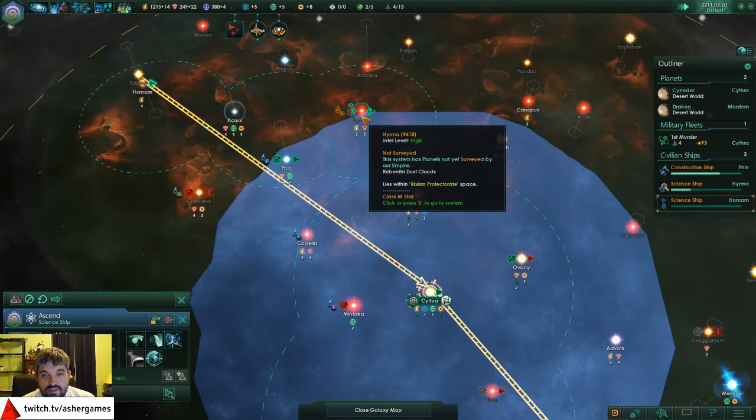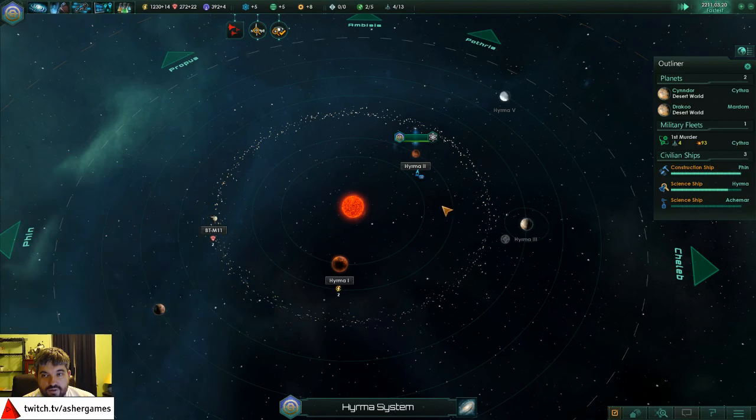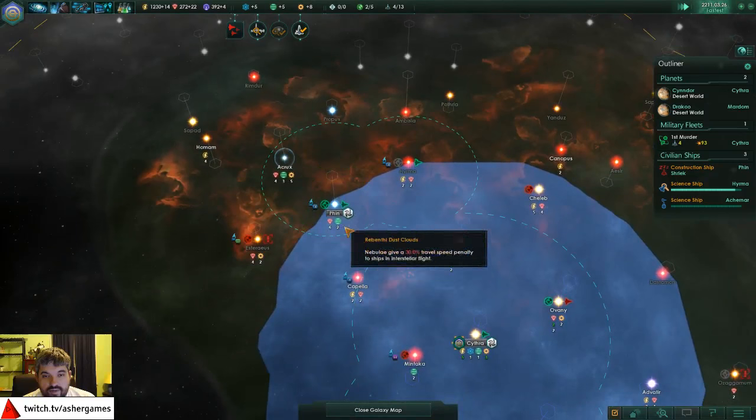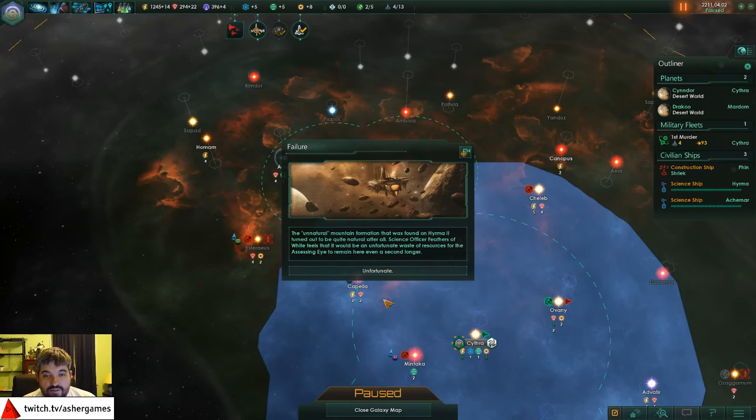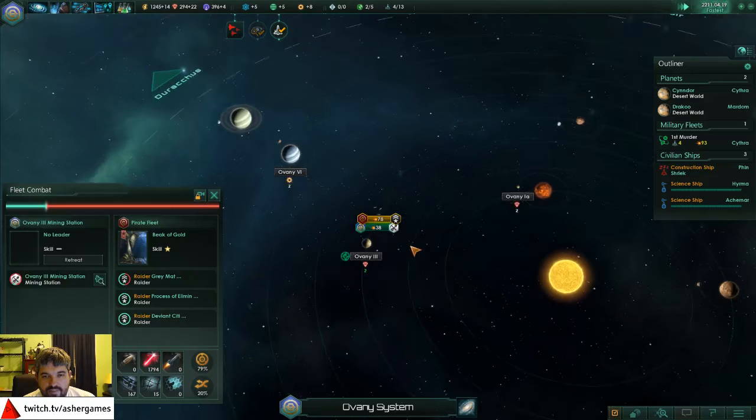We have potentially another desert world too. We're doing pretty well for ourselves - size 24. We have our picks right here. The natural mountain formation found on Hyma 2 turned out to be quite natural after all - science officer Feather White feels it had been an unfortunate waste of resources. That is a failure. How many times when you get 22% is it just going to fail - are you serious?